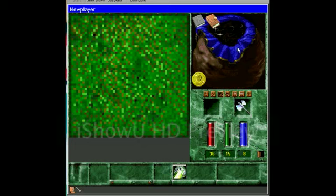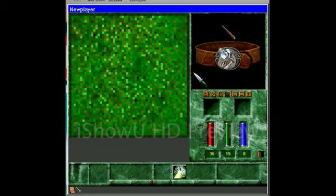Gems and balms, which heal the player when you drink them, you can store them here. The best weapon for magic users is the staff, so we'll put the staff right here.